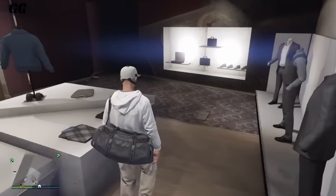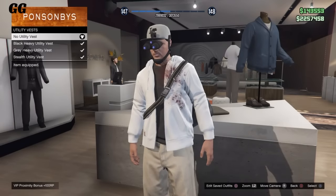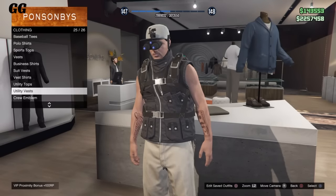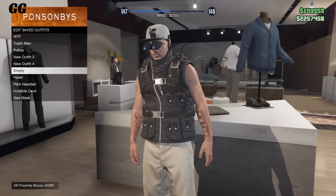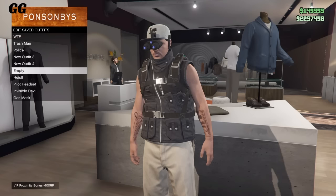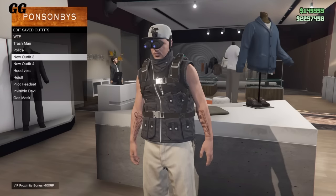After you've done that, go over to the top section and go down to utility vest and select the stealth utility vest. After that, you want to save it as an outfit one more time, so now you guys have two outfits saved.